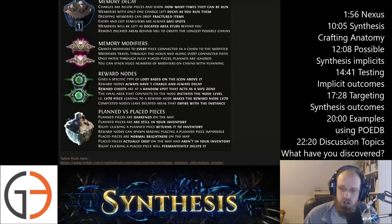The final area that connects to the node dictates the node level — for example, level 70 pieces leading to a reward node makes the reward node level 70. Completed nodes leave decayed areas that expire within the instance. This essentially scales with you. If you want to interact with the synthesis mechanic while leveling, you can change the encounters you're bumping into based on your desired level — the rewards aren't set to a particular level.